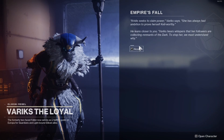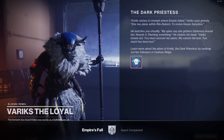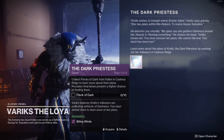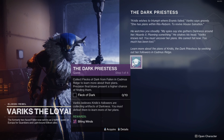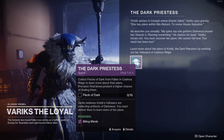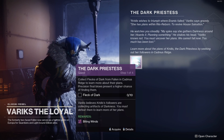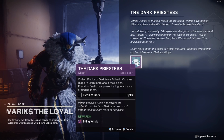Talk to him — this screen is going to pop up, just accept it. And you've completed the Empire's Fall quest. After completing the quest, another quest is going to pop up called the Dark Priestess. There's going to be some text you can read if you want. There are four steps to this quest.